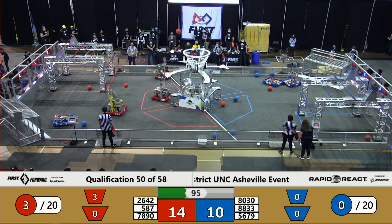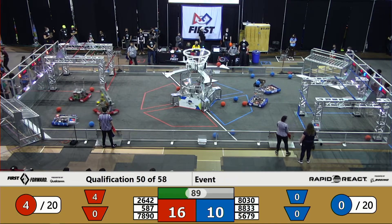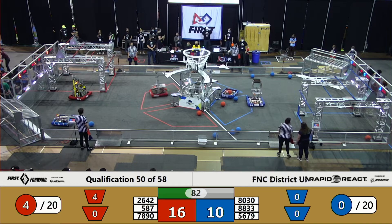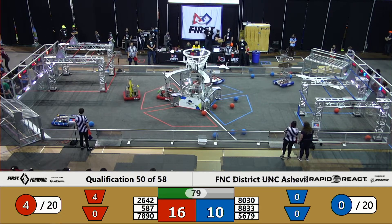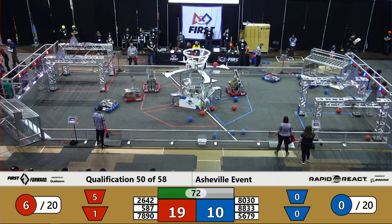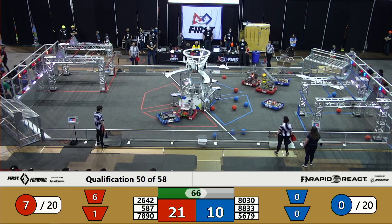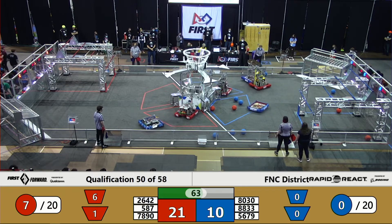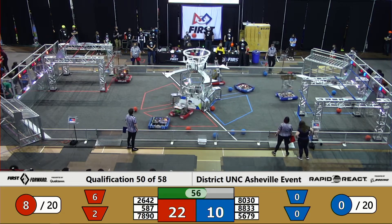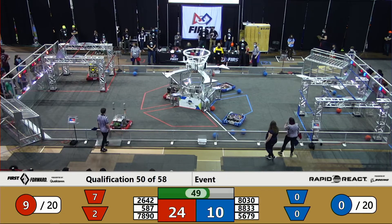Red alliance up 14 to 6 as Sequence makes it 16 with an extra two pointer. Less than 90 seconds for play — red alliance robots fully loaded, lined up on the tarmac, they're looking to increase their cargo count for that extra ranking point. Four points for the red alliance as two cargo go into the upper hub. Collision with 8030 and 587 holding back the Hedgehogs from getting back to their home turf, as Sequence scores one up high for two points — 50 seconds remaining.